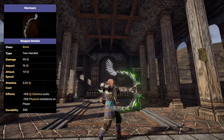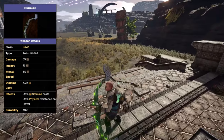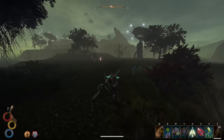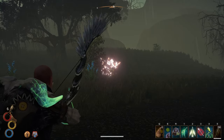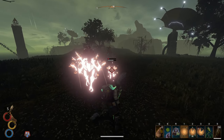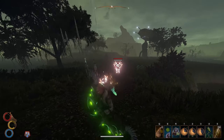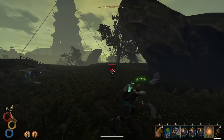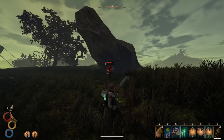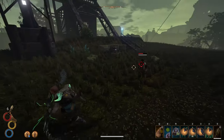At number two we have Murmur — the best option for any physical damage bow build, dealing more damage than the Czar Bow with less impact. What makes Murmur special is that it reduces your stamina cost by 15%, and bow builds need only two things: high damage and loads of stamina. This bow has both built right in. As a Caldera weapon it does reduce your physical resistance by 15%, but since you're playing at long range and killing things before they reach you, that drawback matters little.